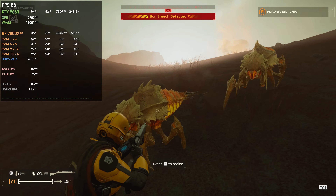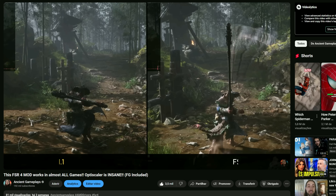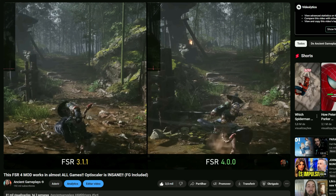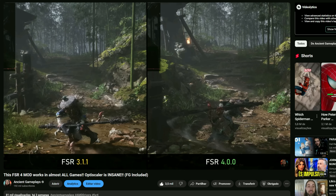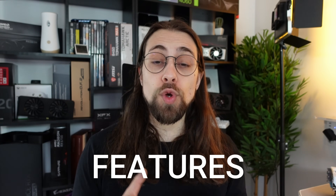So you either mod the game with tools like OptiScaler, which you can see on this channel, or you use outside-of-game features like AMD's AFMF, NVIDIA Smooth Motion, or lossless scaling. Even though these have more latency and less accuracy, they work without any developer implementation, which is what most people want.